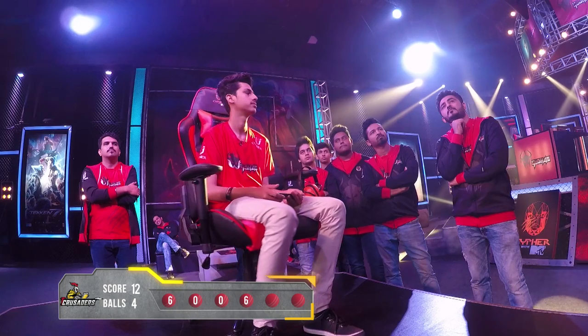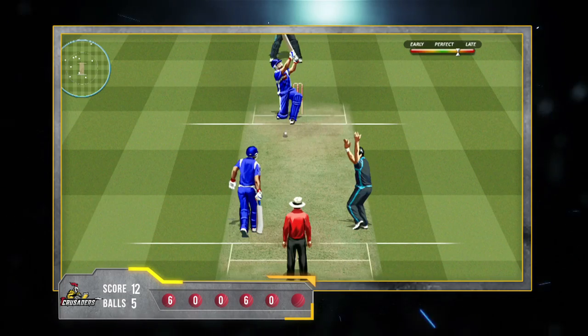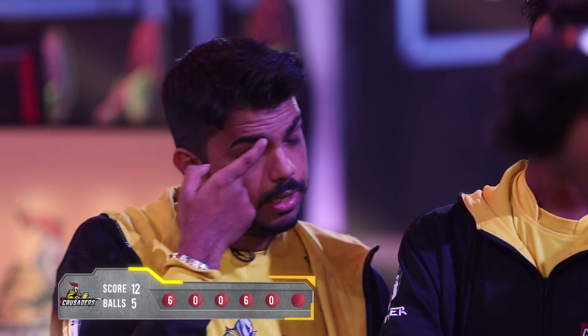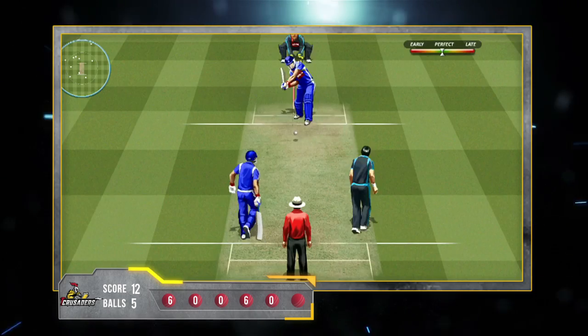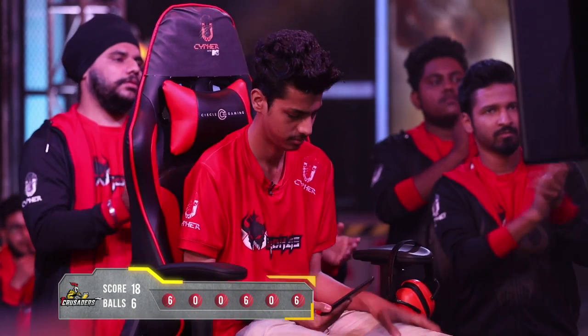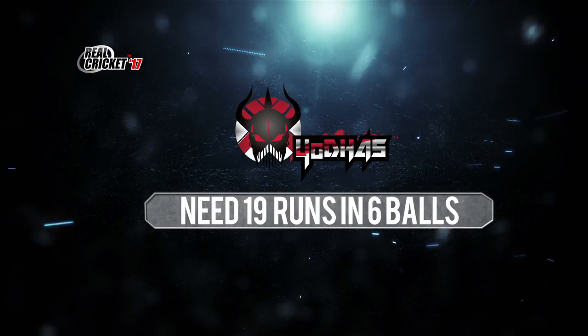Second last ball of the over and he missed it again. So 5 balls, 12 runs. Last ball of the over and that's towards the boundary — it's a 6. The Yotas now need 19 runs to win this game.